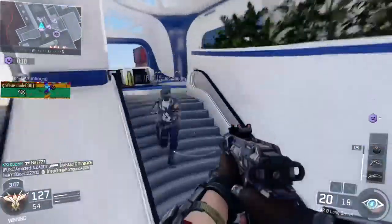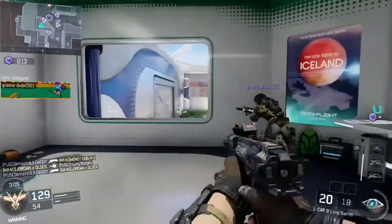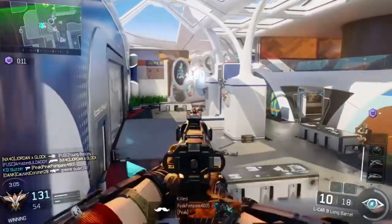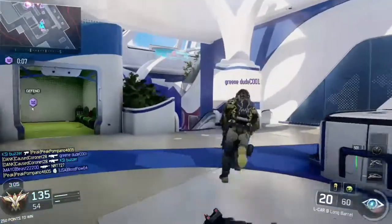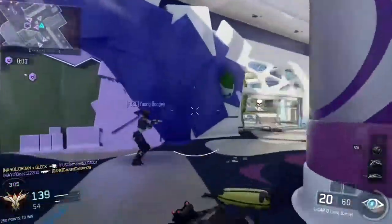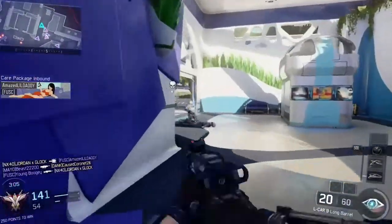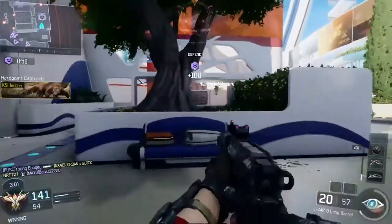Friendly counter UAV inbound. Art point contested. UAV inbound. Grenade! T-1. T-4. T-1. J-1. T-1. T-1. Art point identified. Art point locked down.